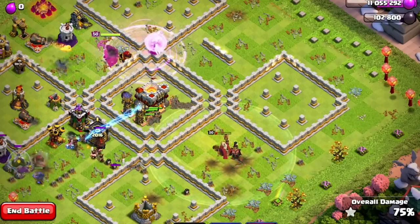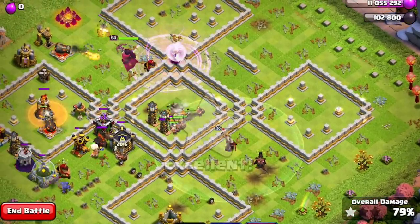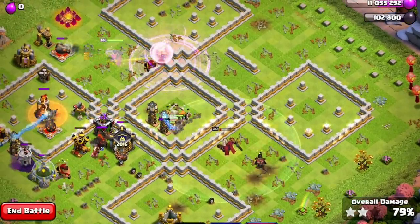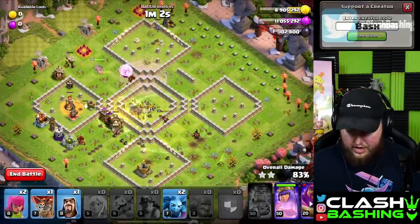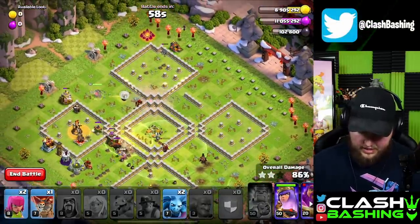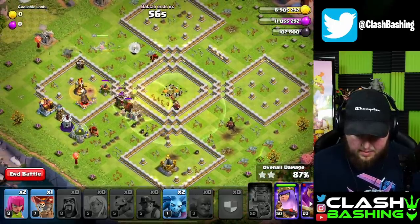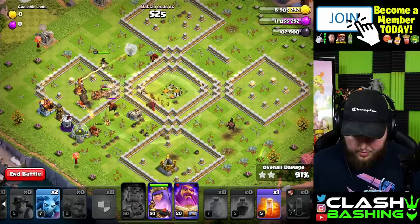We can Rage up the Queen through here just to make sure she's fine — she's perfectly fine, guys. We can throw the Skeleton Spell on the Single Target Inferno, and you don't really have to do much else. You can throw in a Heal right over here, use your Warden ability if you want, but really the rest of this stuff is just swag. We can throw in a Wizard up there for cleanup.